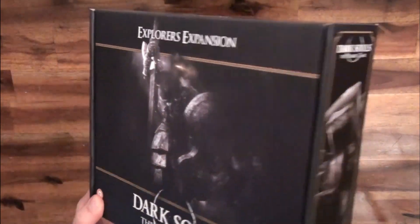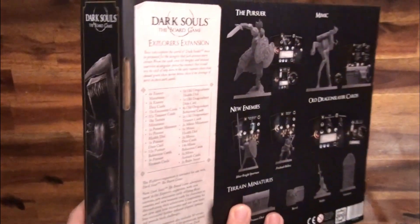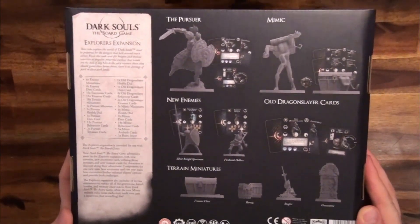The last one I would recommend buying would be the Explorer's expansion. This expansion adds the Pursuer as a boss. It also adds a mini boss, which is the Old Dragon Slayer. You get a new data card, a new health dial, and a new behavior deck, and you're going to be using the Ornstein figurine from the base game. You also get a new mini boss and a new mechanic during the encounters, which is the Mimic.